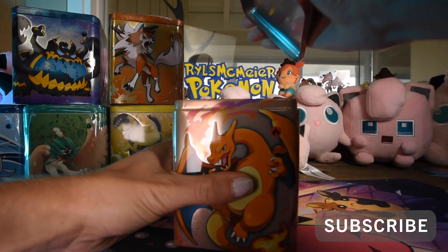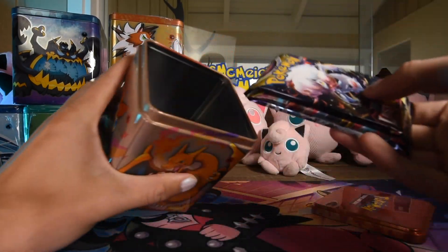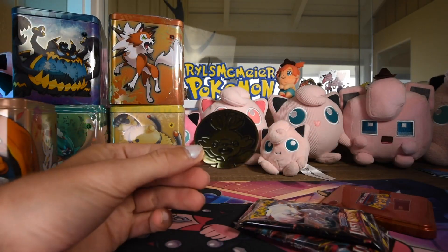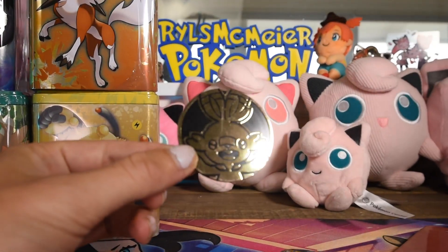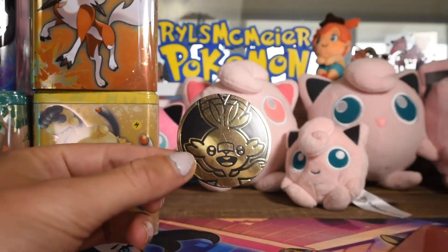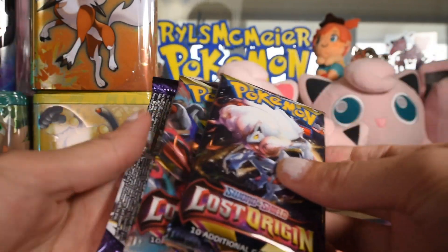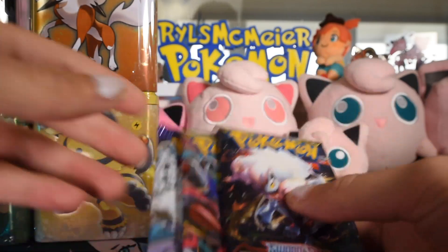Take that off and we'll just pop this open. Inside are our three boosters and a coin. The coin here is a cute little gold Scorbunny. And we're looking at two Lost Origin and a Chilling Rain.